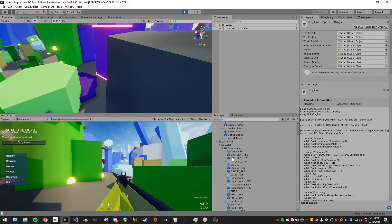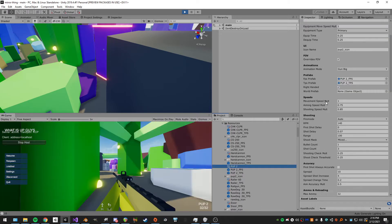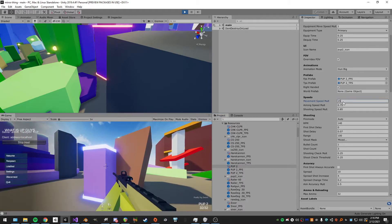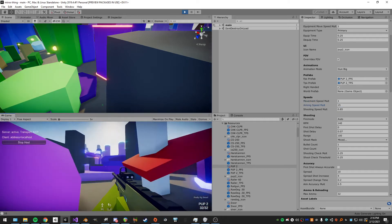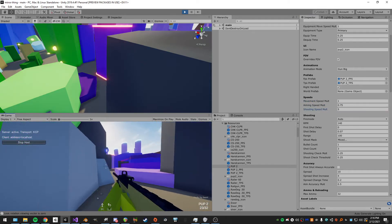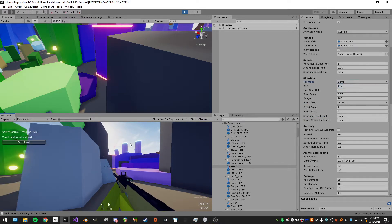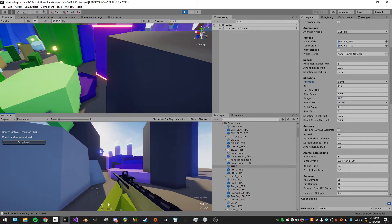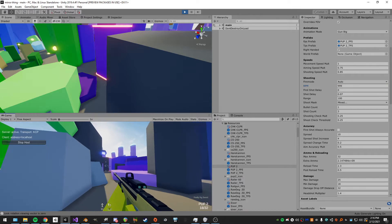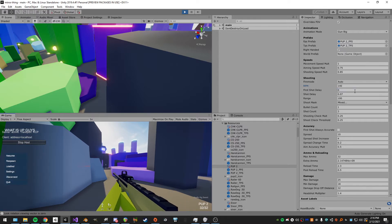Here's the PUP 2 I'm using right now. We have the movement speeds for holding the gun, aiming speed multiplier — so if it's 15 you move really fast while aiming — and shooting speed multiplier, so while shooting you could go five times as fast. Fire mode is on auto right now; semi requires a click for each shot. Then there's RPM.